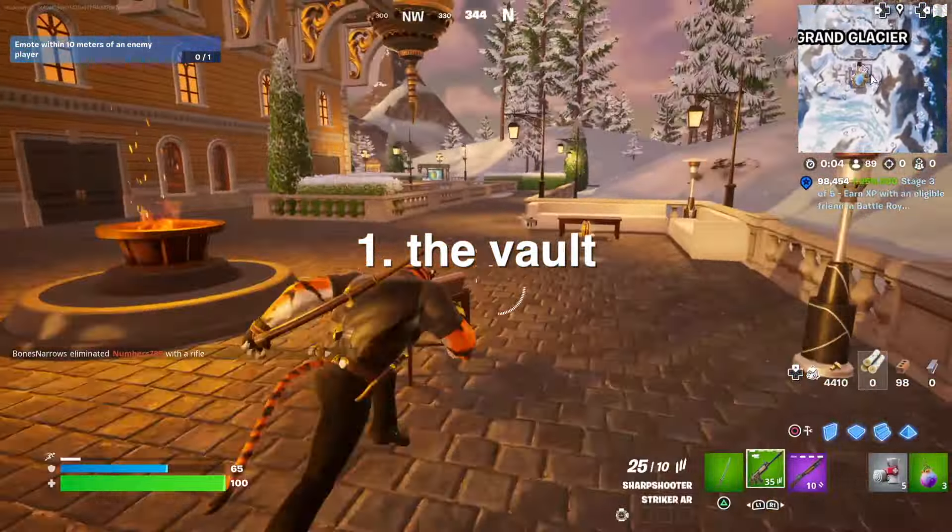Doing this in pubs, my matchmaking has been pretty easy this season. Usually I don't do hot drops when I skybase, but almost nobody lands Glacier in these lobbies, so I can always get the vault pretty easily. Might have to fight a couple people, but it hasn't really been that hard.